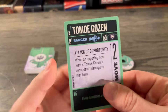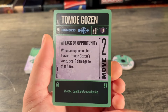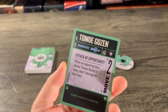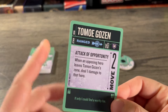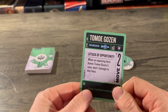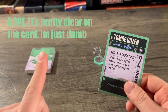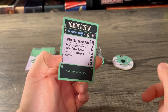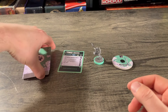Looking at Tomoe's character card — she is a ranged fighter with 14 health and a move of two. Her quote: 'Only if I could find a worthy foe.' Her special ability is Attack of Opportunity: when an opposing hero leaves Tomoe Gozen's zone, deal one damage to that hero. So you can't run away from Tomoe — if they ever retreat they get one damage. And I'd guess it only triggers on opposing heroes leaving, not when Tomoe herself leaves.